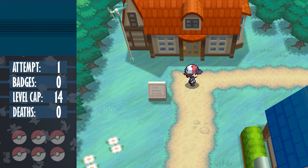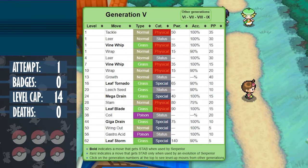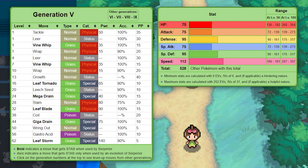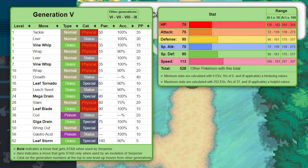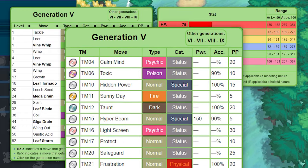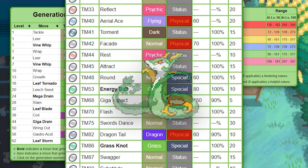The Snivy line in Gen 5 is astonishingly bad, getting very few tools to actually use throughout a standard run, while having really mediocre stats and a bad typing. Grass types usually at least get some pretty good status moves for support, but the best slash only one Snivy gets by level up is Leech Seed. Its TM learnset is honestly not much better. In my opinion, it really is the worst starter introduced in the game.